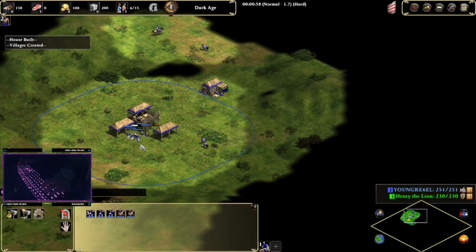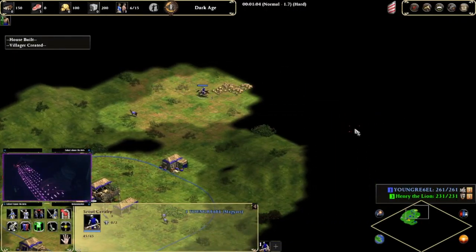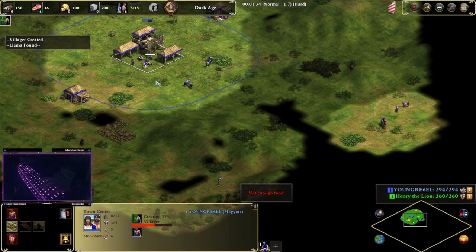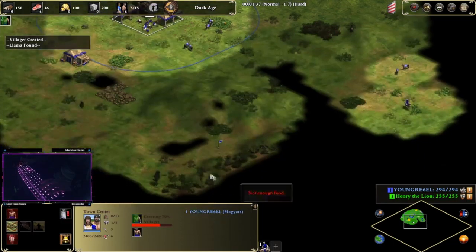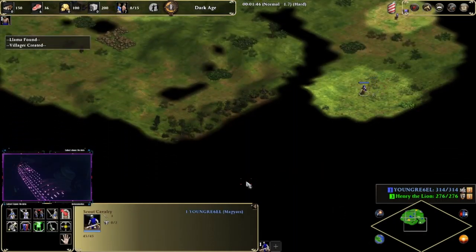You're gonna want six on food. Right now we have five, so one more, and then we start going on wood. We're gonna go over here for wood. We have our six on food right here, so we're gonna move to wood now. I'm setting my gather point for my TC to wood.